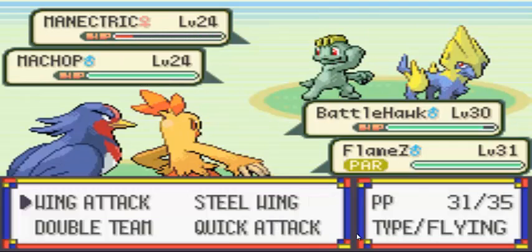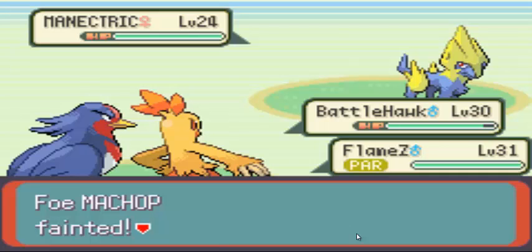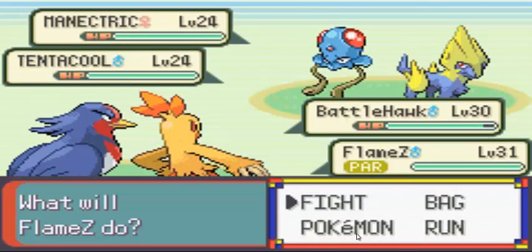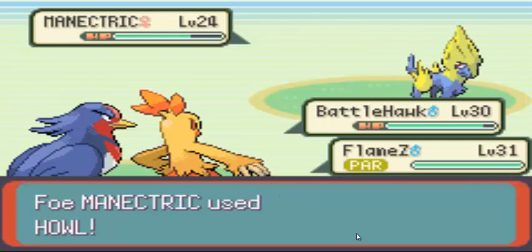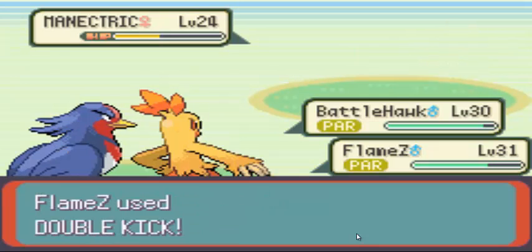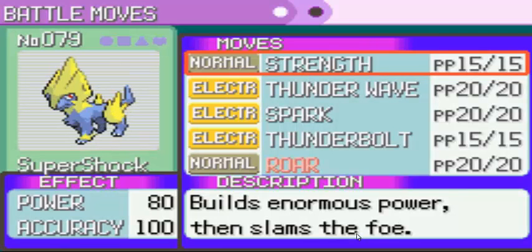I'm paralyzed — I thought that would happen. Curse is... okay. I'm paralyzed again! Wow, I'm making really bad moves. Level 31 — and Super Shock is level 31 too.